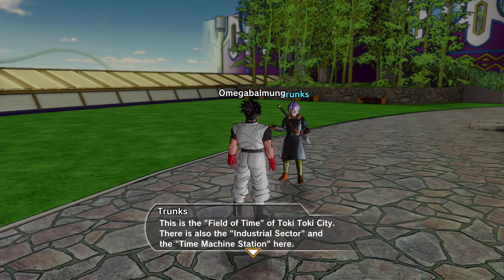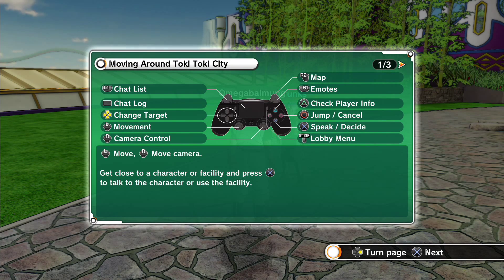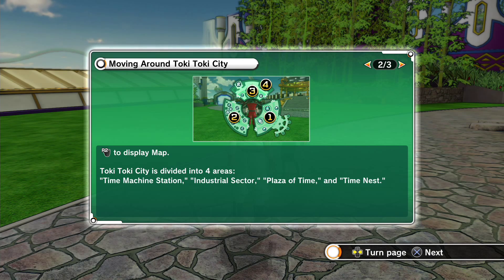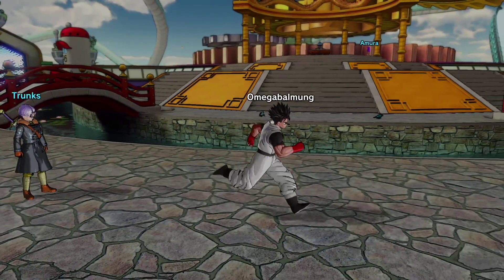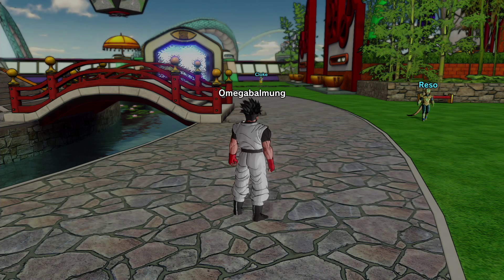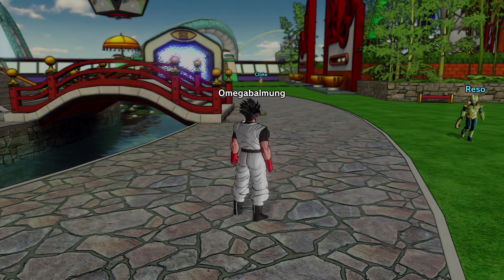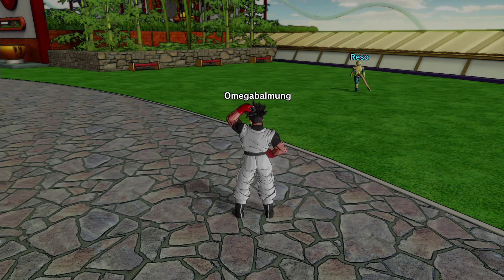After that cutscene, the Time Patroller concept sounds a bit weird but that's the game. You're in this hub world where you can do different things. You've got chat list, chat log, change target, movement, map, emotes, check players, and so on. This is our hub world — if you're playing the online portion, the people running around are actually real players playing Dragon Ball Xenoverse.